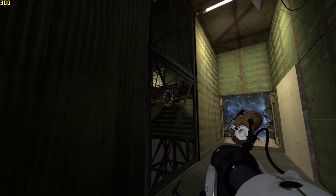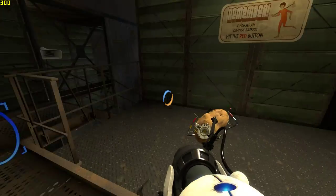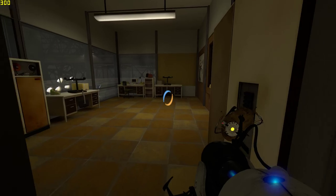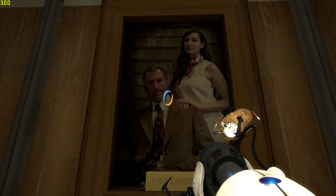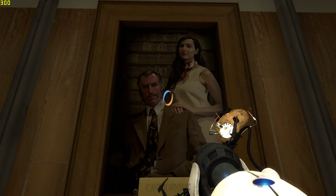I guess emotional outbursts require more than 1.6 volts. Now we know that, we just need to relax. We're still going to find out what the hell's going on here, but calmly. Those people in the portrait — they look so familiar.